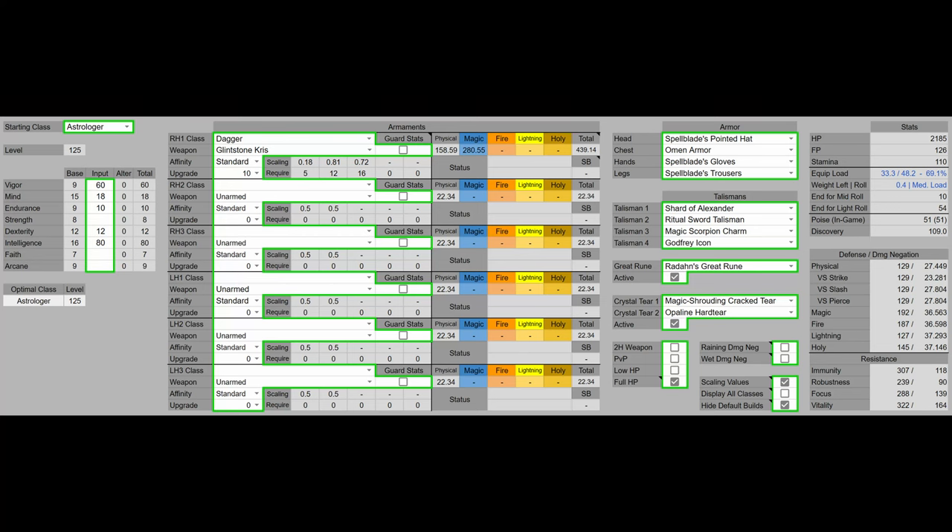Now for my build. I have 60 vigor, which is the vigor softcap. I have 10 endurance to get to 51 poise without fat rolling. I have 80 intelligence to get the most out of the Ash of War, and 80 intelligence is also the final softcap. I am using a fully upgraded Glintstone Criss. For the armor, I have the Spellblade set to increase the Glintstone Dart damage, and the Omen armor to get 51 poise.